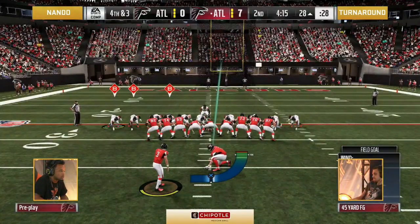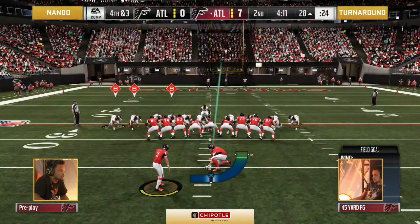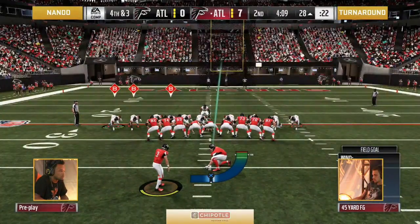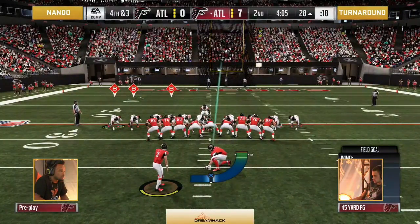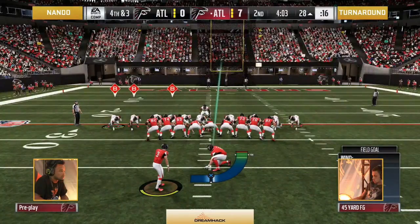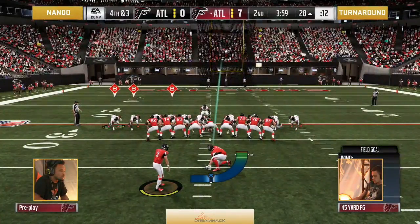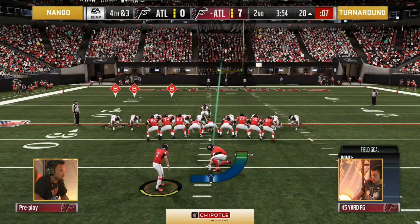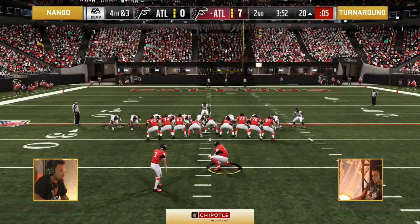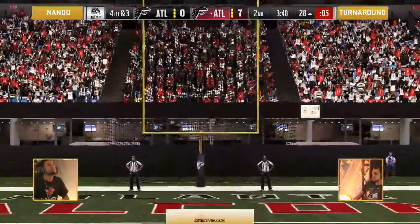Now a fourth and three — it's not a perfect kick. An opportunity maybe for a block, Fernando. I'm not sure I would have settled for three if I was Turnaround — you had the seven, you've been playing great defense, why not try to put him away? You have to make it two possessions, and his offense has been clicking well enough where he probably could have made it two full scores. And Nando missed the block kick animation!